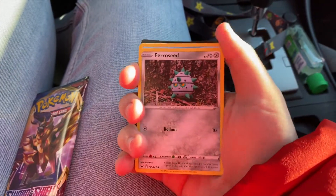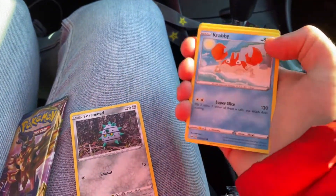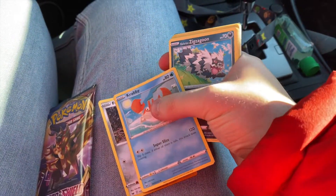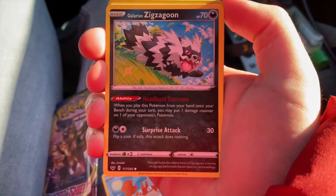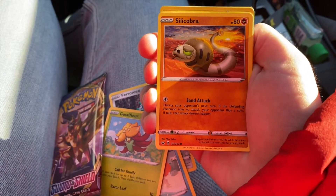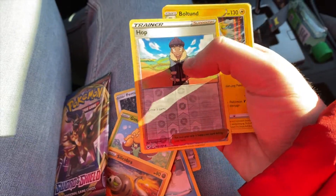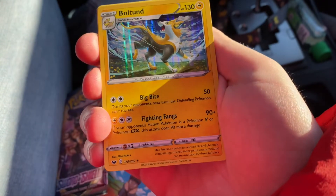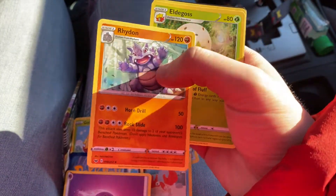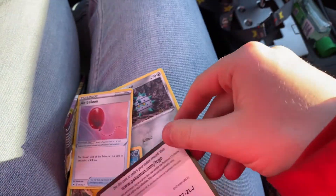I'm getting these cards for the art and I want to get back into playing the game. First pack: Furryseed — cool art. Zigzagoon — I love Galarian Zigzagoon, super fire. Gossifleur — that art looks sweet. Silicobra — he was too late in the game for me to use. A reverse holo of Hop. A holo of Boltund — looks sick, probably not worth anything but it looks cool. Then an energy, Rillaboom, Air Balloon — great art — and the code card.